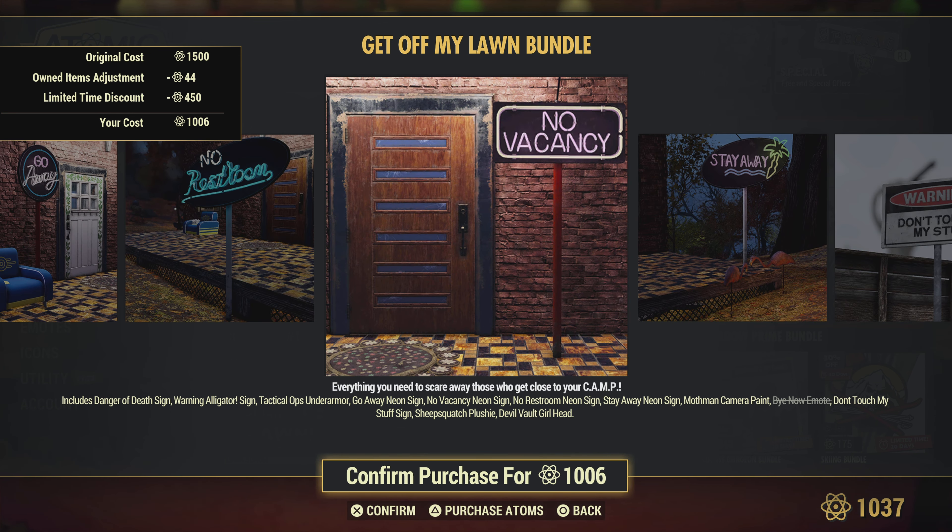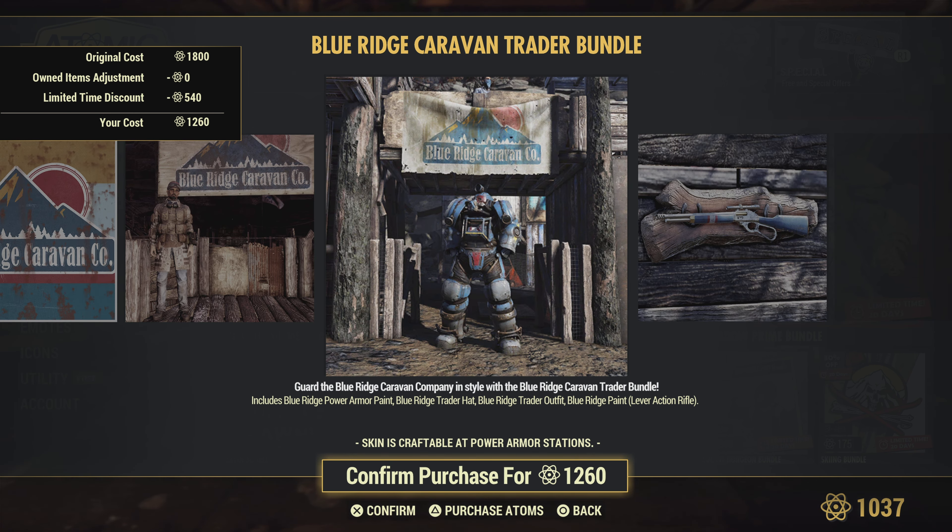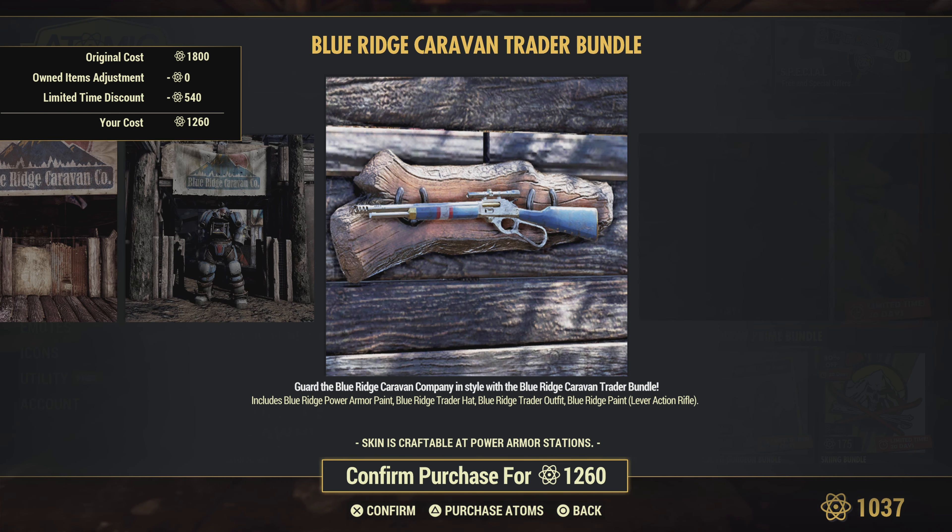The Blue Ridge Caravan Co Bundle — you get a Blue Ridge power armor paint, which is cool, a trader hat, and a couple other nice things. Pretty cool bundle.